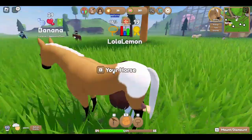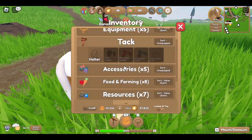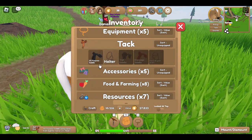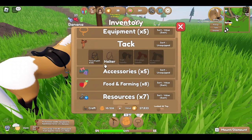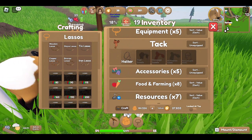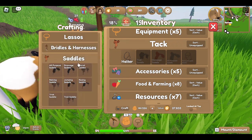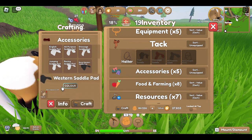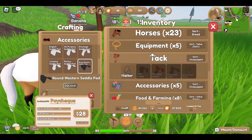Sadly I don't really have much tack - I could take the tack off some horses since I'm not riding them now. So I'm going to take off this saddle. I want to make a saddle - I'm going to see if I can craft one. Maybe a western saddle pad. Oh, I have some fabric - I only have a few pieces though.